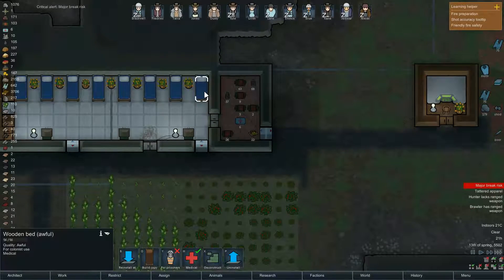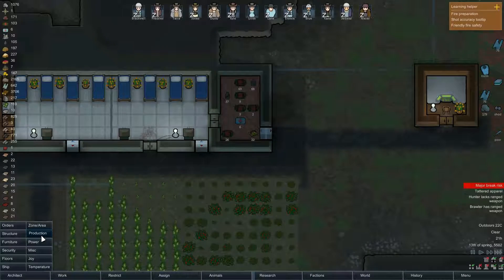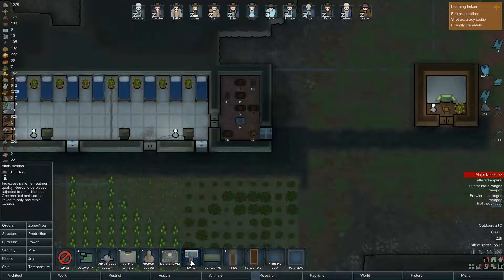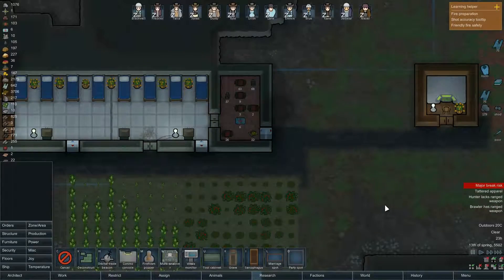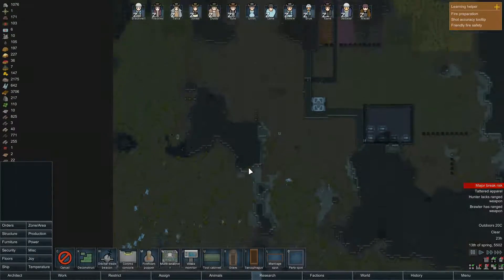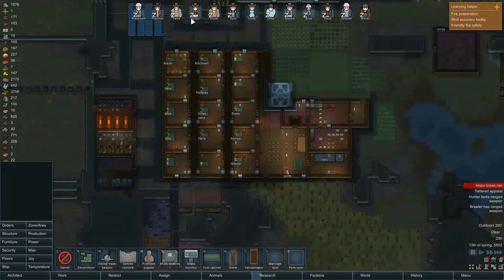I'd love to get going on better beds, but as far as I know you'd need medicine for that — actually that's not true. Vitals monitor — exotic goods trader. Oh, is he on — I really have to start reading these. That would have been a nice location if it were.